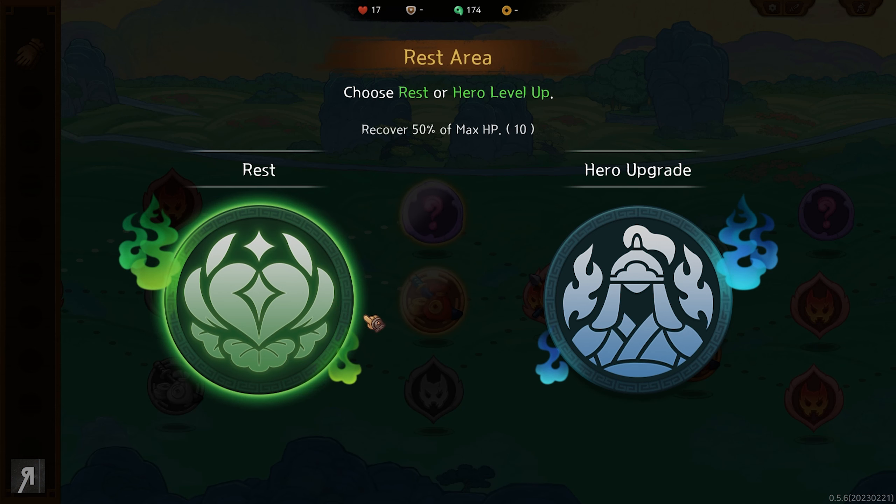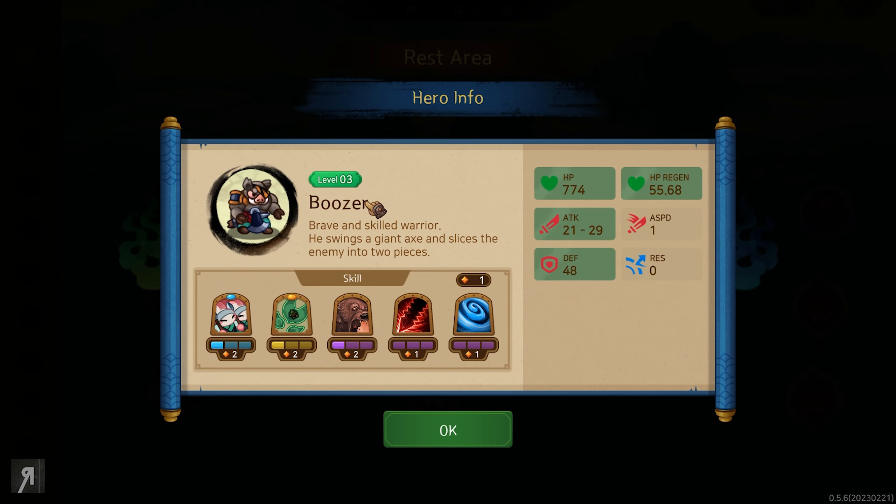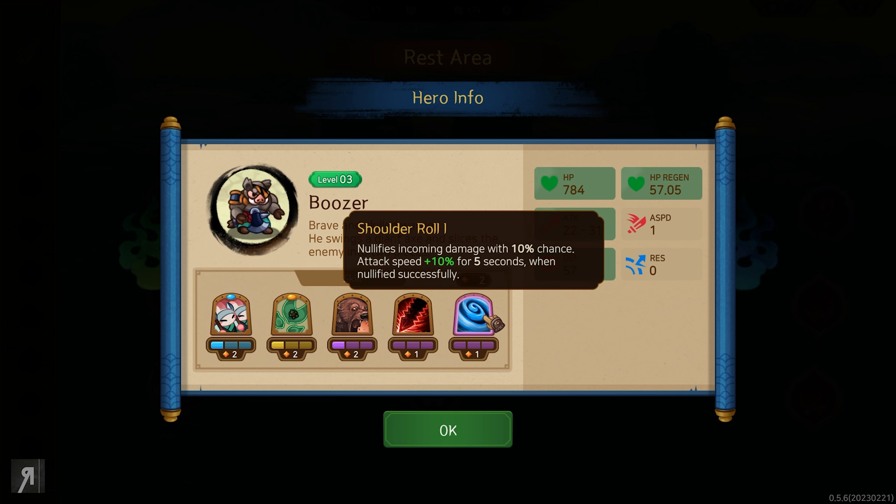Now we can go to the rest area — I haven't actually been to one yet so this is new. You start with 20 HP by the way, however some events can reduce your HP randomly so you have to be a bit careful. I did have an event that lost me three HP, not through enemies getting past. I'm going to increase our hero level here — he's going to get to level three, increasing his HP, attack, defense, and all this wonderful stuff.